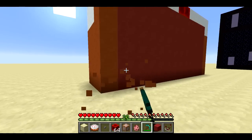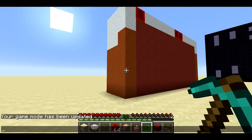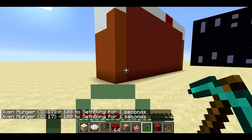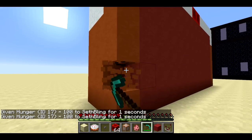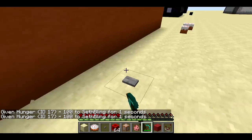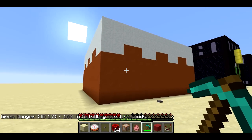I can still eat the cake — it doesn't rely on me having low hunger. But if I do give myself a hunger effect, it affects SethBling at level 100. So this gives me hunger for one second at level 100. I finished off the cake. I've got this button here that'll just pop in a new cake, which is nice and convenient.